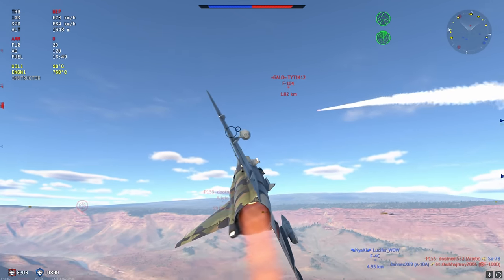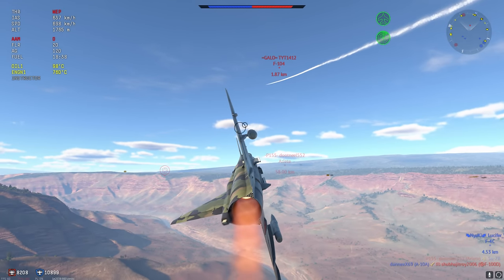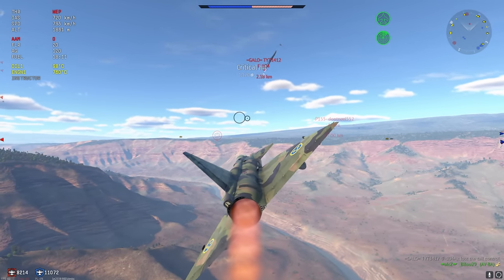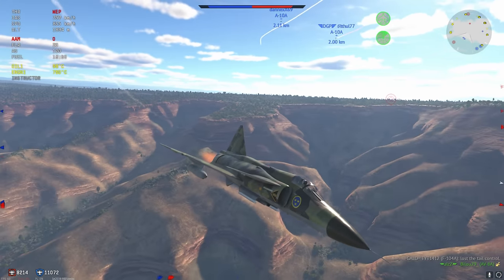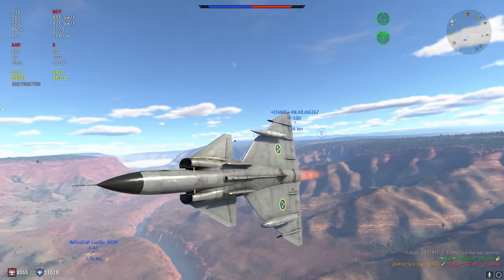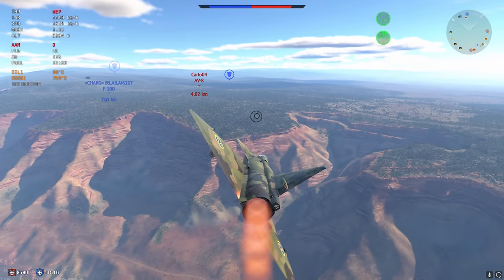We're going to go for a quick missile — hopefully it strikes the F-104A. He doesn't really have a chance anyway; I set him on fire regardless, so that's a very easy kill. And if it wasn't going to be me, it was going to be the A-10 with the 9L. So we're going to cut forward a little bit.